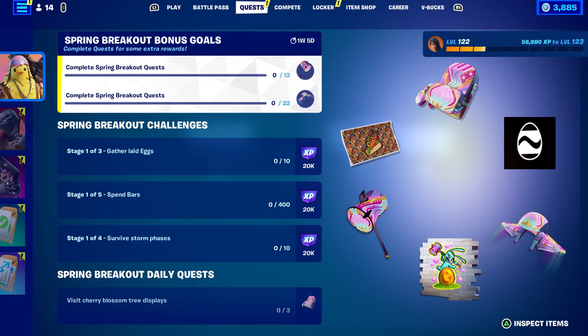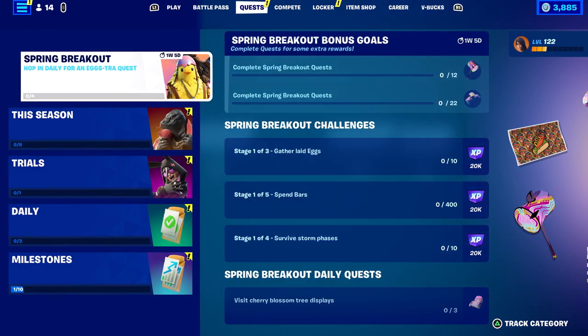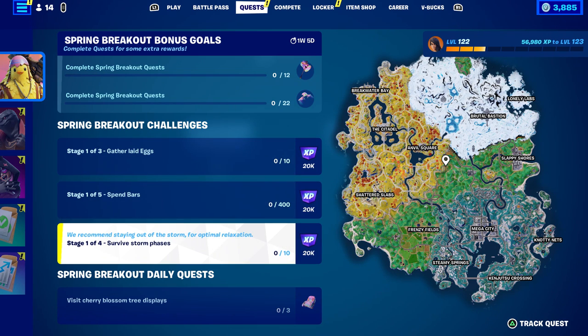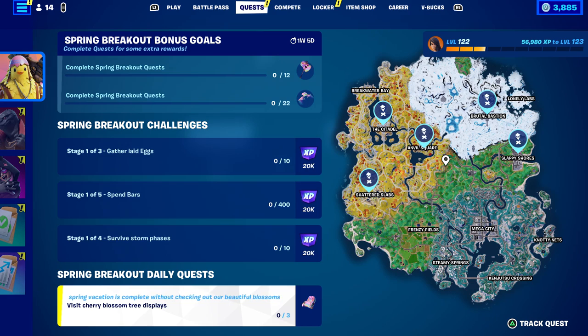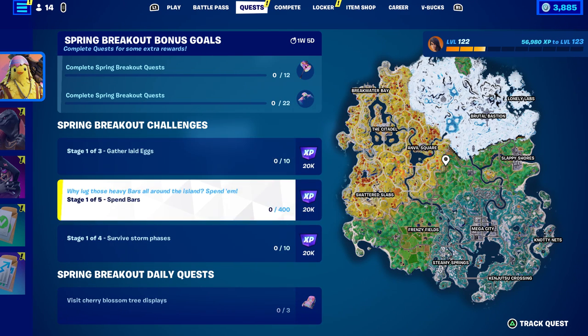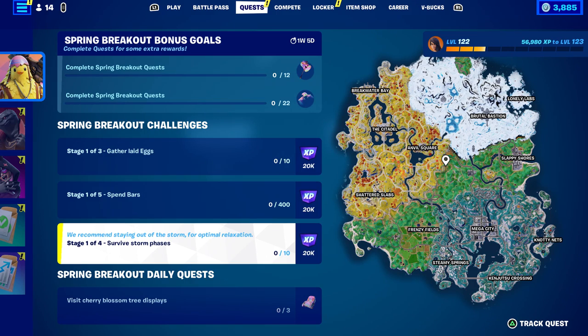The Spring Breakout quests are now live. I already covered the daily quest where you could get a free back bling — that one was self-explanatory. Assuming you have that done, you should be one out of 12 and one out of 22 for the two big rewards: 12 quests gets you the hammer, 22 gets you the glider. But did you know you can get the pickaxe today?